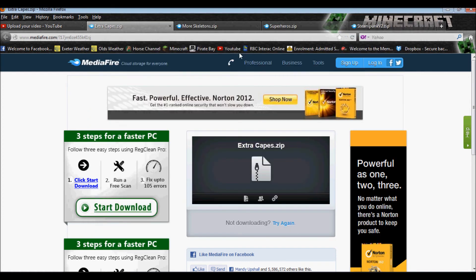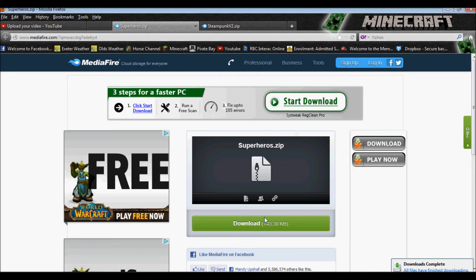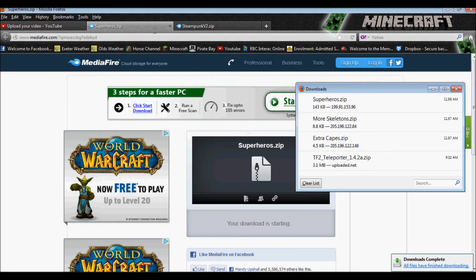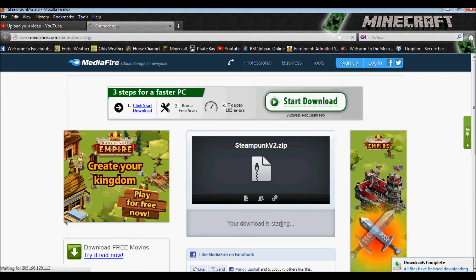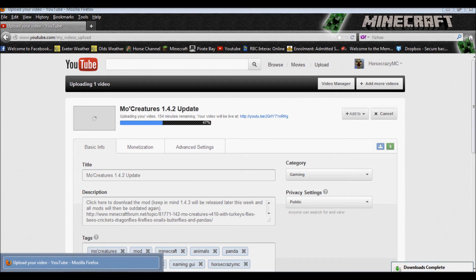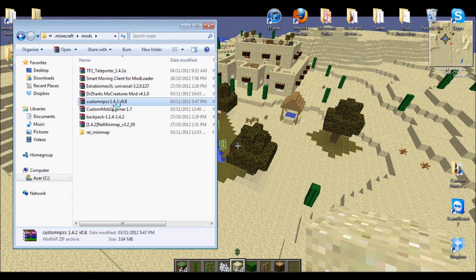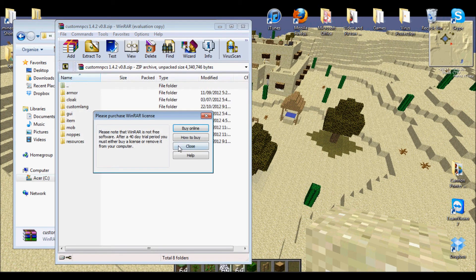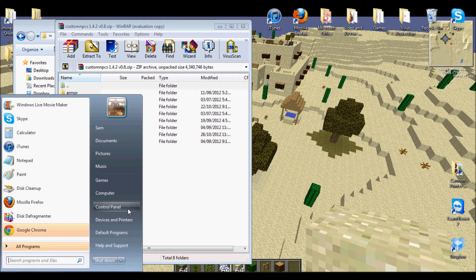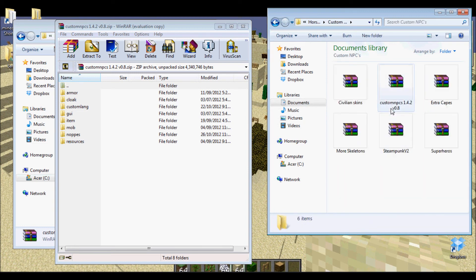Custom NPCs civilian pack, extra capes. I showed you guys the civilian pack in part one — it just gives Steve different color shirts and pants, not very exciting. I'm just going to get rid of these. Then you open up your Minecraft, open up your mods, and open up Custom NPCs. And then you have armor, cloak, custom language, GUI, mob. Open up where you have your new content packs saved.